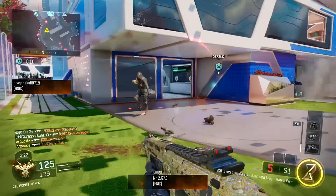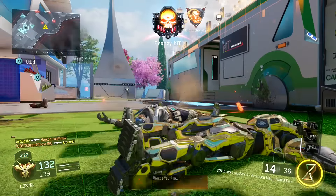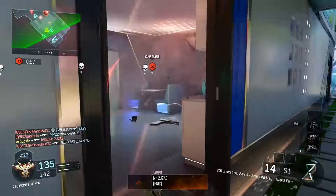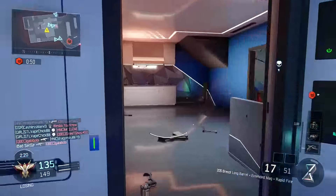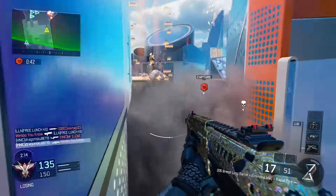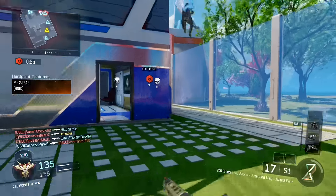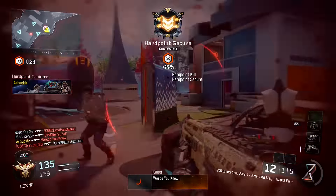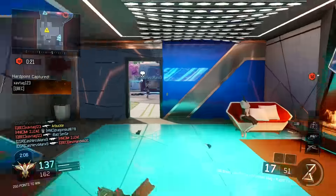Rapid fire is a must for guns like the Brekkie and the Haymaker. The Argus and the KRM don't need it as much since they're pump-action, but rapid fire still helps by letting you reload and shoot again quicker. I always run extended mags and long barrel regardless of the shotgun, because shotguns are close-range weapons and long barrel lets you shoot from further away while extended mags gives you more bullets. Rapid fire is a newer addition I've been running a lot recently.